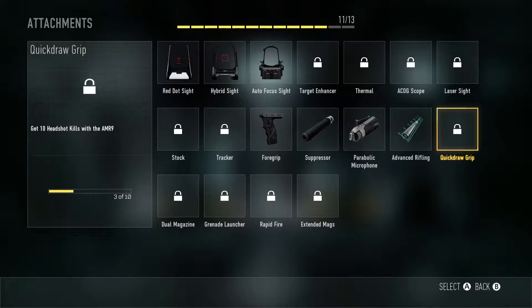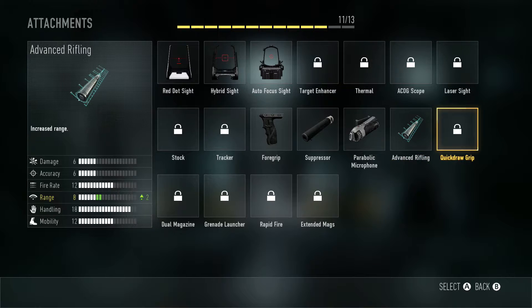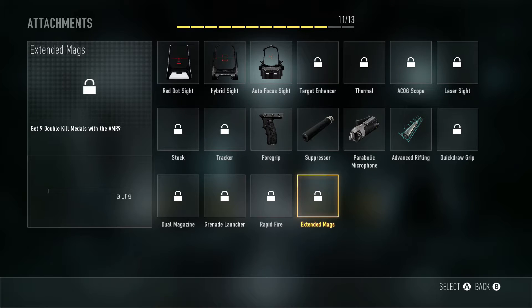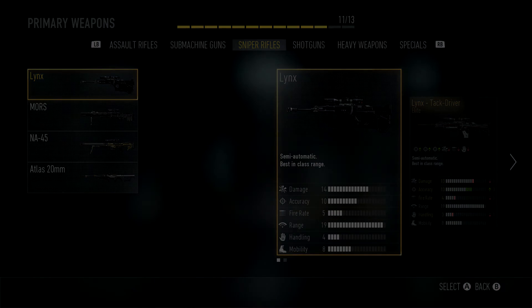All right guys, the two things I'm recommending for this gun are Advanced Rifling and Quick Draw Grip. Advanced Rifling to get more range since it doesn't have very good range, and Quick Draw Grip just to get on target faster. It's a 5-burst weapon and I think it takes all 5 shots to get a kill, so these two are pretty mandatory. For a third attachment, extended mags or stock — stock is probably better than extended mags. Hope you guys enjoyed! If you liked the video please leave a like, subscribe to the channel, and I'll see you guys in the next episode when we get into the sniper rifles — peace!